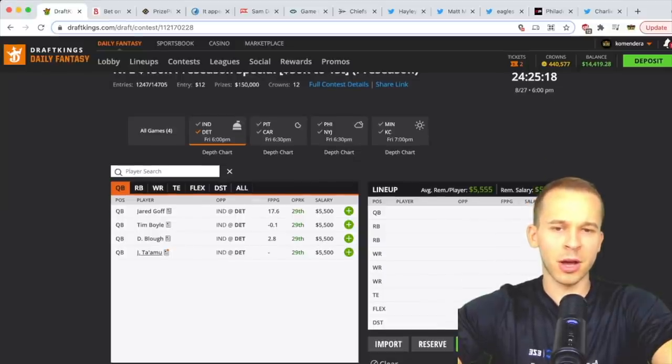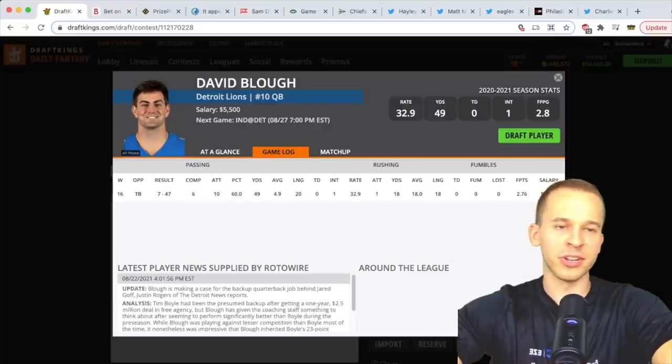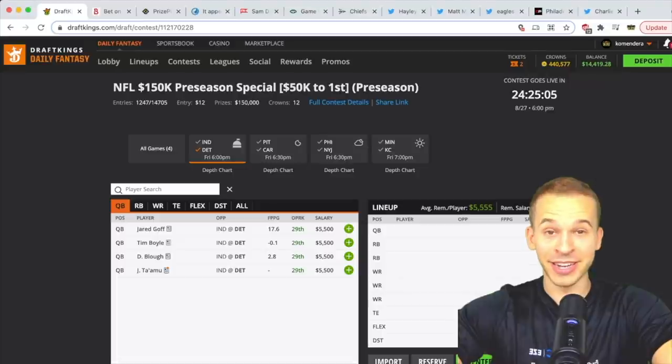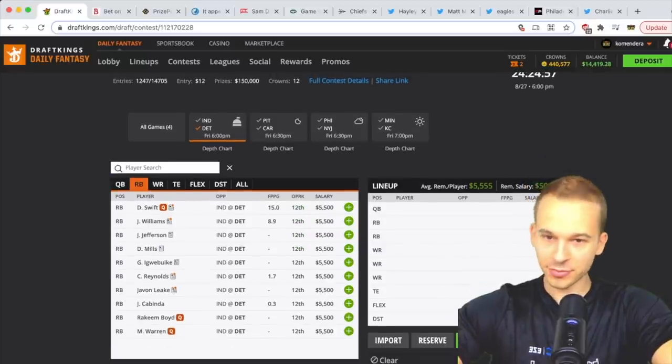Moving on to Detroit — Lions starters not expected to play. No Jared Goff; Tim Boyle and David Blough are the quarterbacks. Both are a little underwhelming, but Blough has actually been a bit better, so I'd lean Blough over Boyle. This Lions team in the preseason has not looked good — it's going to be a tough year for Lions fans, and I am a Lions fan.